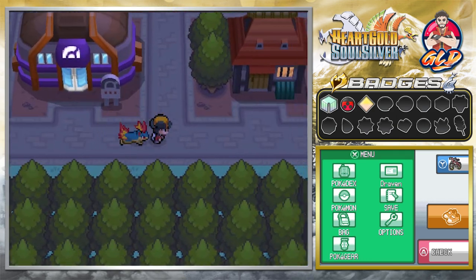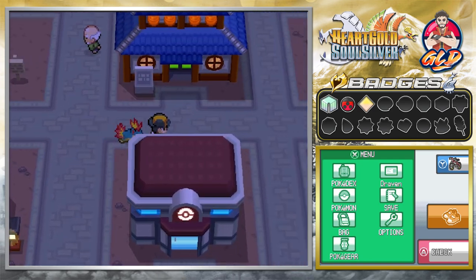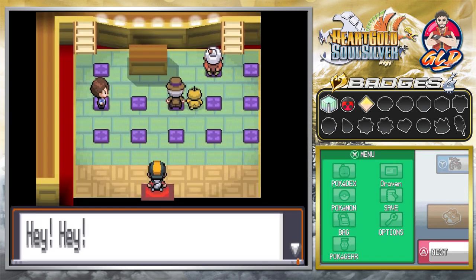Ecruteak City is home to the fourth gym leader Morty, but unfortunately he is not there at the moment. It is also home to the Kimono Girls and the Kimono Studio.